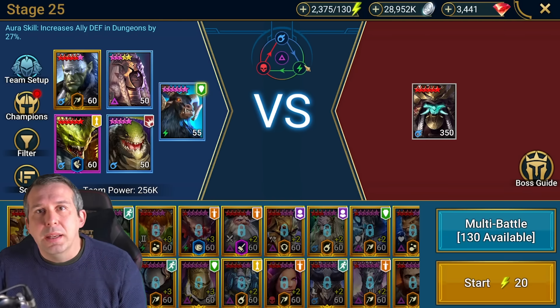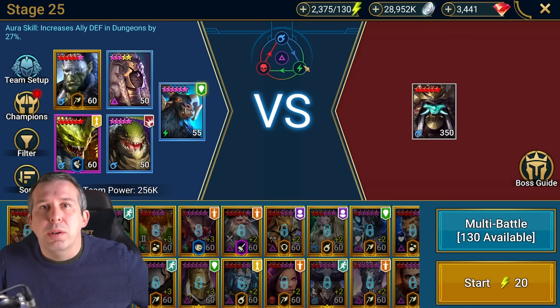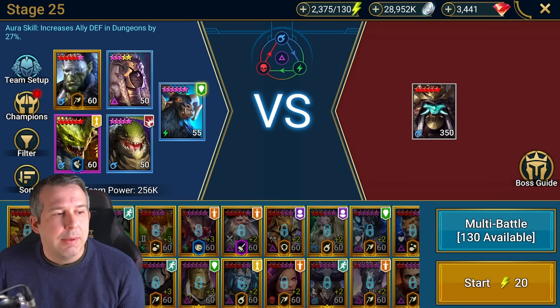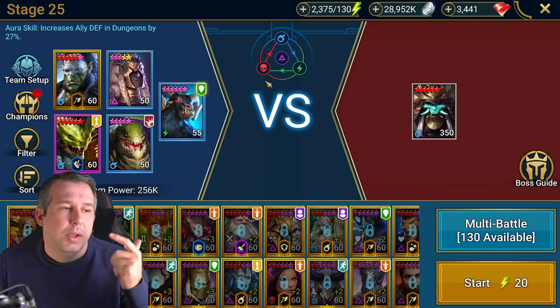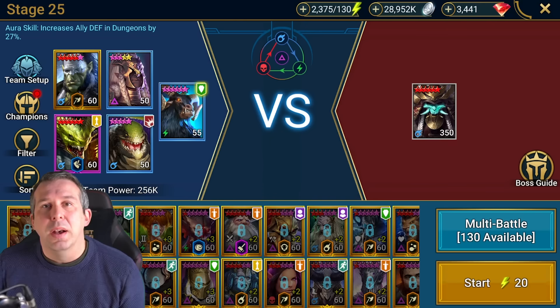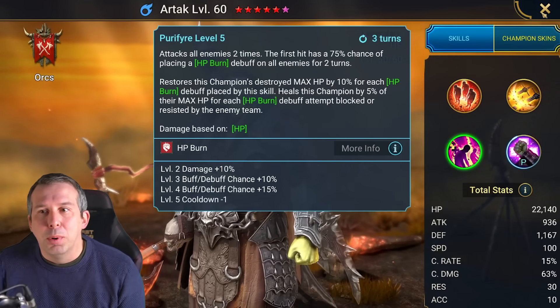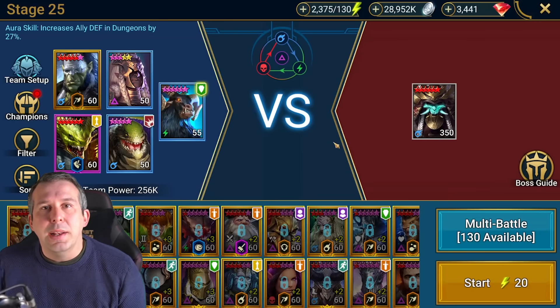I've then got two people in DPS slots — these could be anyone. Ideally they are not green affinity, because then you'll weak hit and create more stacks and you'll lose your run. Ideally they've got high blessings. I went through my champions looking for void or magic affinity with a decent blessing, then checked which of those could actually do damage.